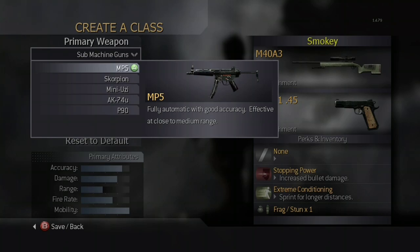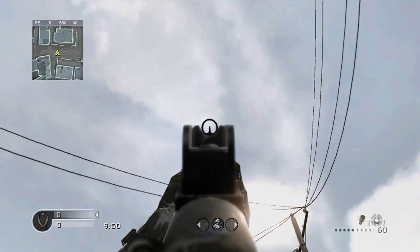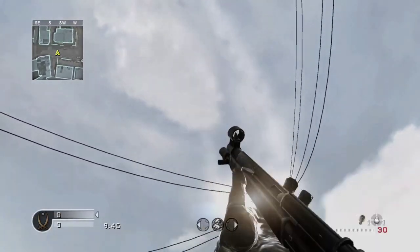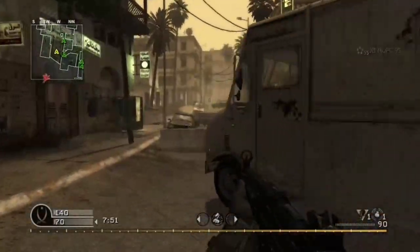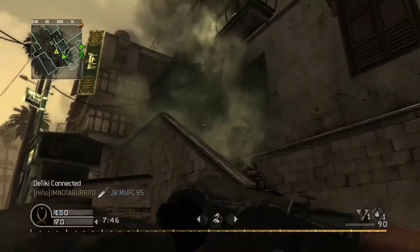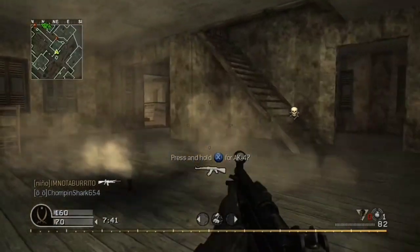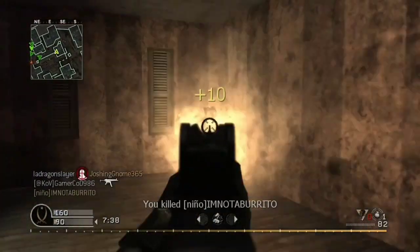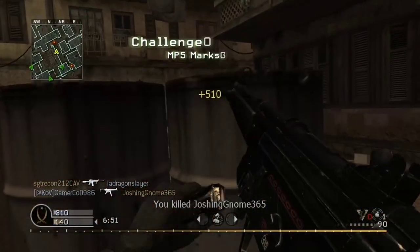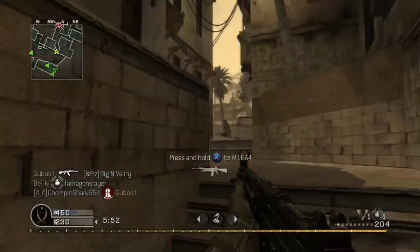The first available SMG is the MP5. It is modeled after the Heckler & Koch MP5N. In multiplayer, the MP5 is available at rank 1 in the default Spec Ops class. In old school mode, it is available on three maps: Creek, District, and Shipment. The MP5 is one of the most popular weapons in multiplayer due to its low level unlock, relatively controllable recoil, and high damage at close range. It is my favorite SMG to use in the game. It has an RPM of 800 rounds per minute and a capacity of 30 rounds, 60 in old school mode.